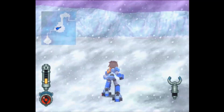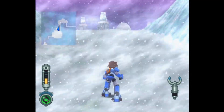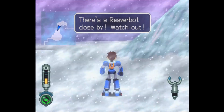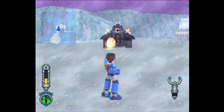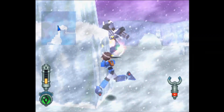We're going to keep moving along here in this blizzard. The mini-map is our good friend. We have a new type of enemy - there's a Reaverbot close by. Is it a harmless snow mound? It's an elephant tank - which is a new enemy type we've got to deal with later.